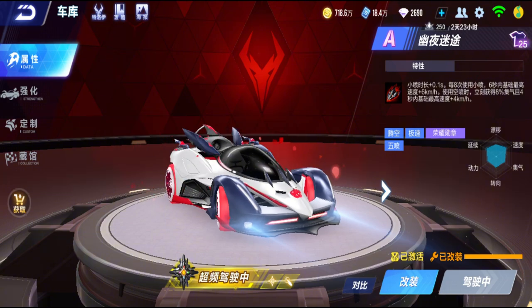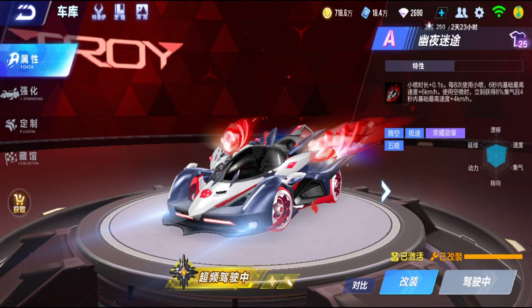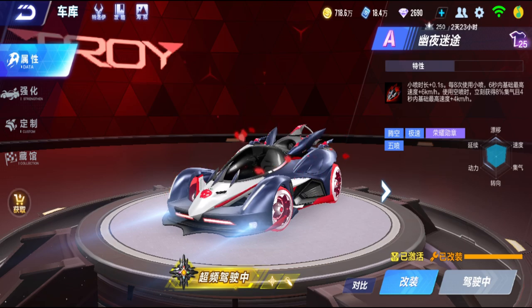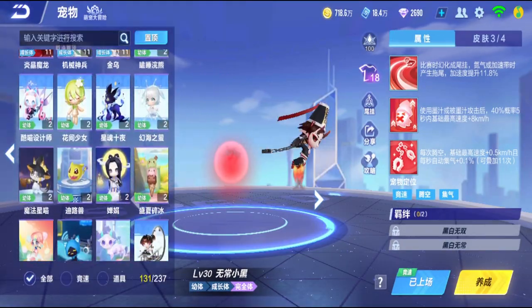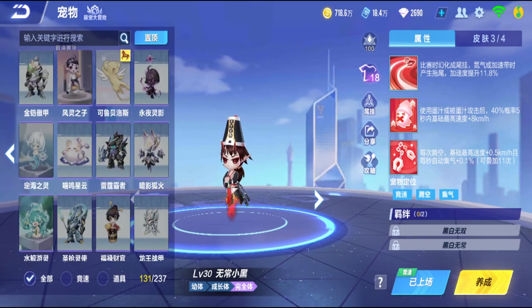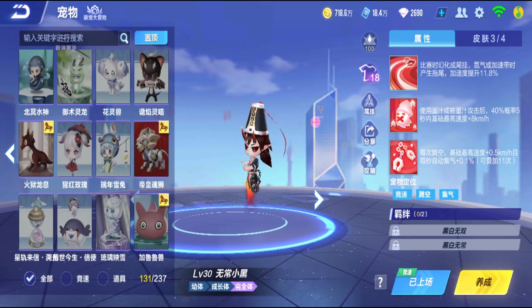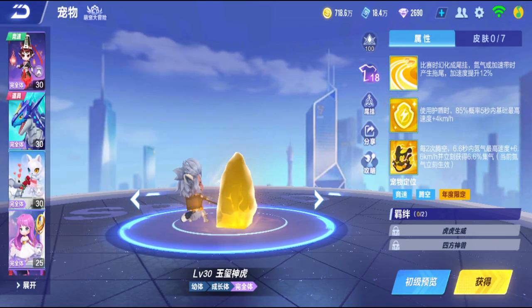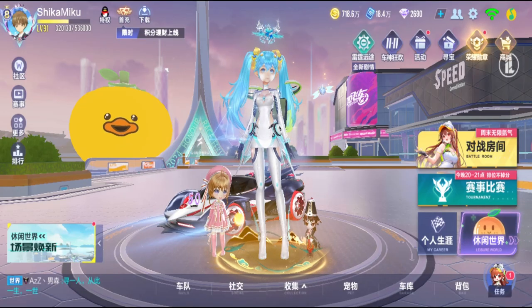That makes it even faster — if both characteristics activate, you basically have plus 10 kilometers per hour base max speed. Every time you jump you have this extra base max speed increase with 8% end tank, and every eight mini boosts you get six more kilometers per hour base max speed increase. Plus this car is quite flexible — it's not heavy like Twin Aries. I'd say it's quite a good Speedbus car, good value, not heavy, long mini boosts, faster speed, and 8% end tank every jump — that's literally better than the Jade Seal Tiger pet.